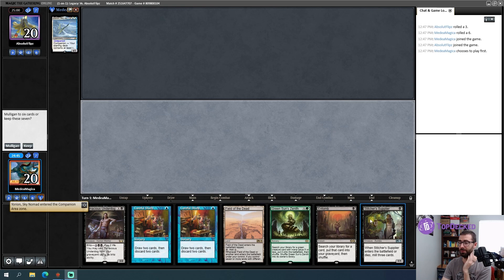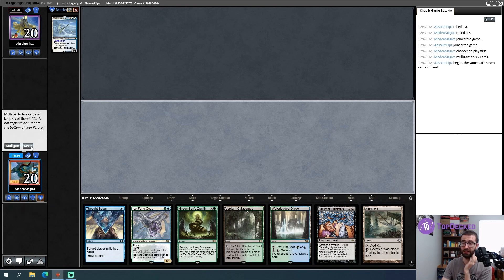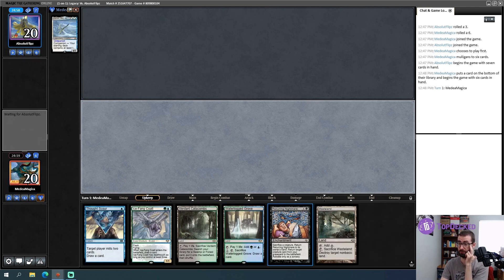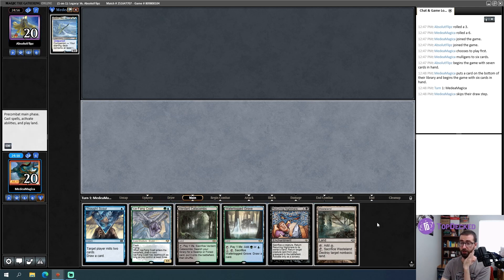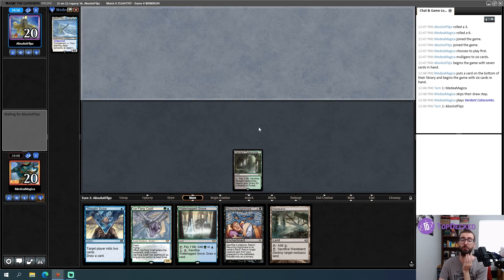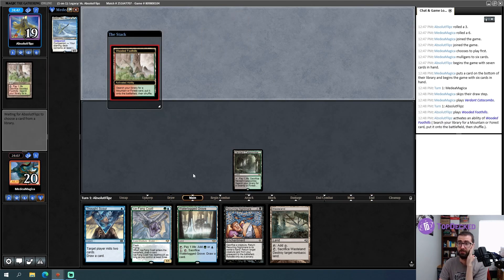Opening hand has no colored mana — has to be a mulligan. This next hand is going to be a keep. I think Coatl is never going to have deathtouch — absolutely never. I might still play it. I don't really like Wasteland here because it's not contributing to my colored pips well. I think I'm just going to play Verdant and pass so I'm less likely to eat a wasteland from my opponent.